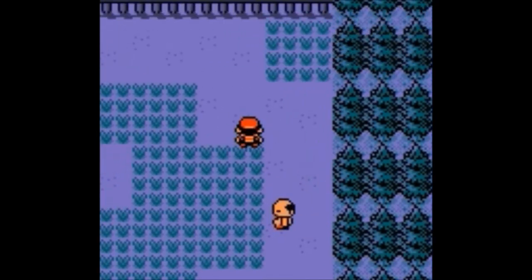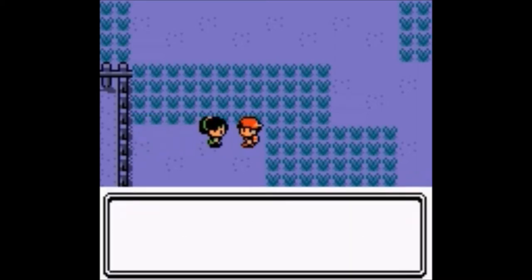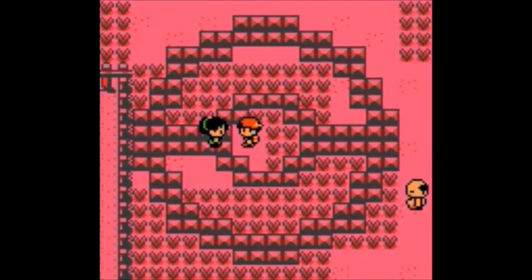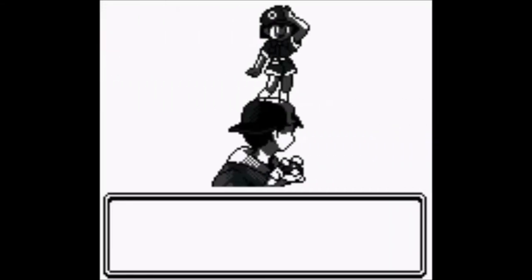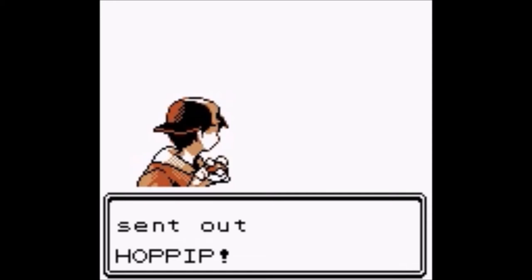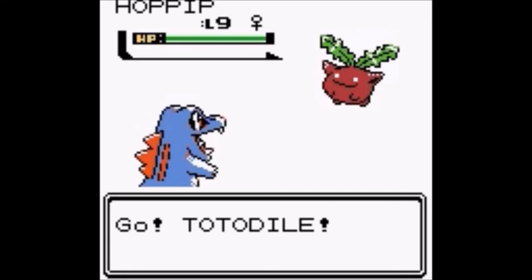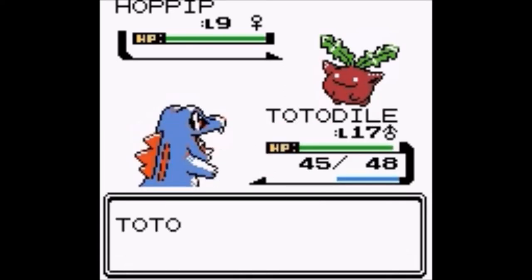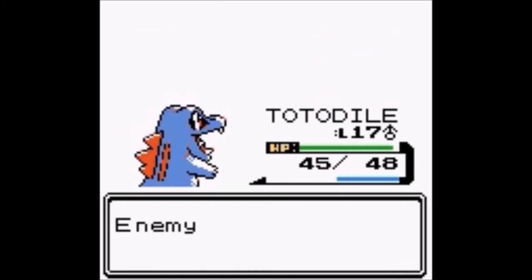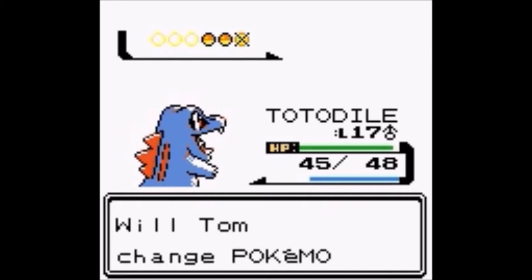Why does it have to end this way? Anyway, a Picknicker named Gina wants to battle. She sends out a Hoothoot — should be a very very easy battle. As I thought. 142 experience — I'll definitely take that.